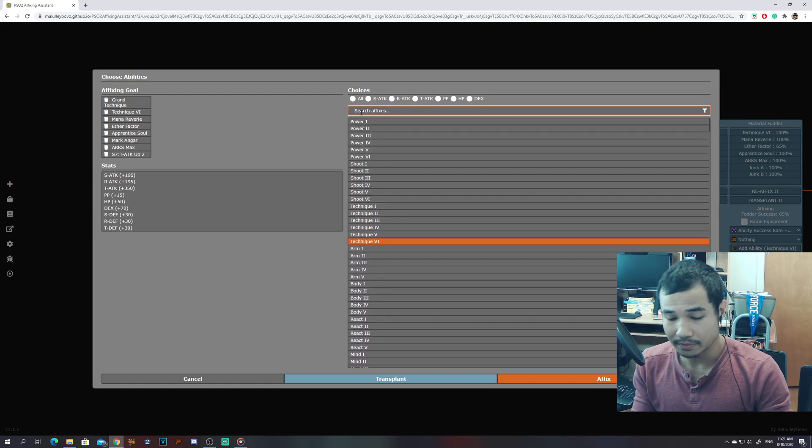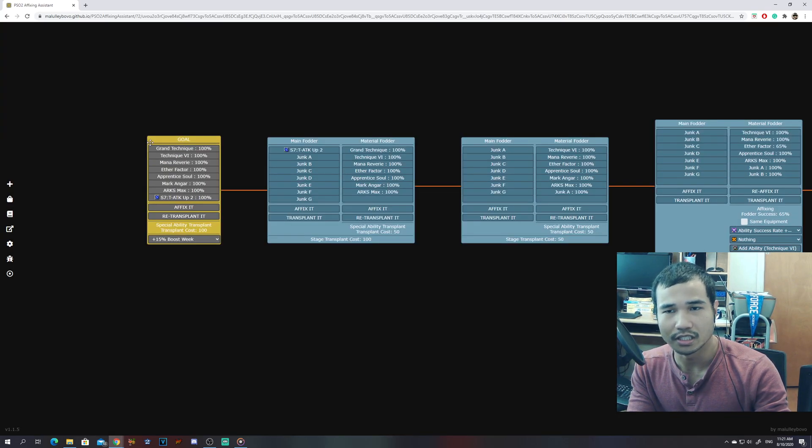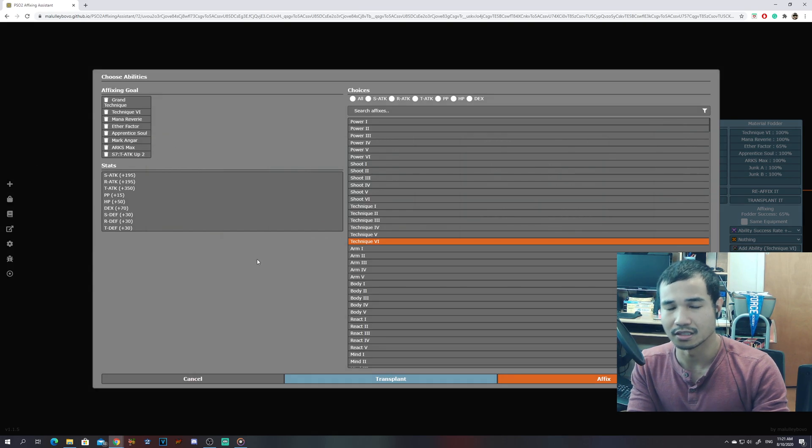You can also type the name of certain abilities — like if you want to do Mana Rev, you can do that. What you want to do is have these abilities go into the list over here. To get started you want to click on that plus icon over here. There's a bunch of other icons as well — just have your mouse go over these different buttons and there'll be a little window describing what each one does, like helping you share your link or tour around with the settings.